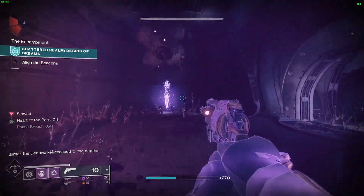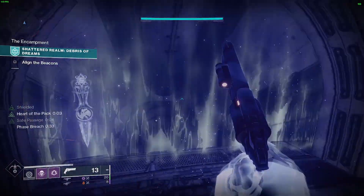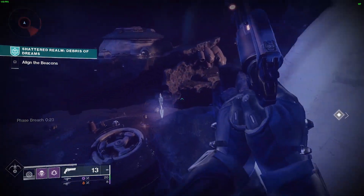Now to access these caches you will need the True Sight ability, so grab the True Sight out here and head back towards the door you came out of. There should be your first cache.